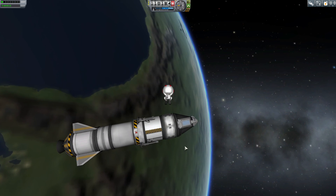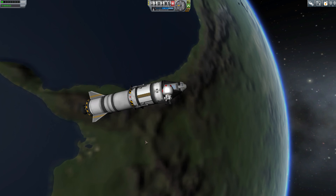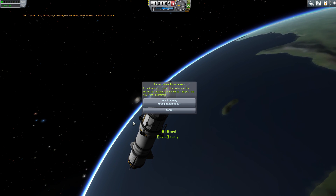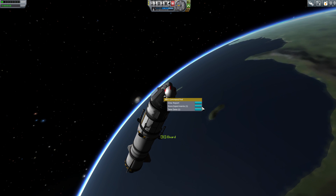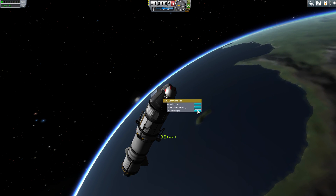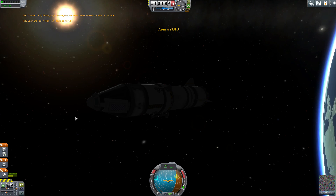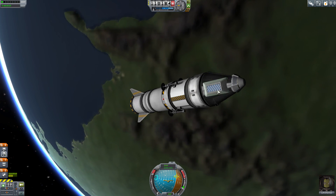Let's try and get him back in now. There we go. Extravehicular activity of Clancy cannot be stored. Really? Why not? That's annoying. We'll do it with the next guy. Let's just get in and store experiments. What do I do? Press B. I'll just board anyway. Dump experiments - it's a bit weird but okay. So we're going to have to leave him up here and go back to the Space Center.